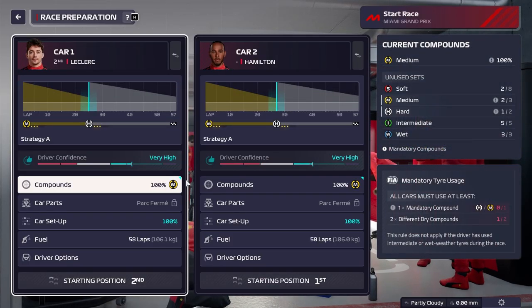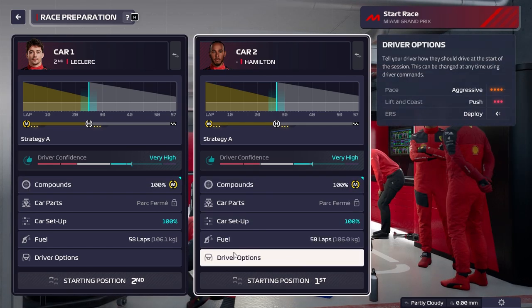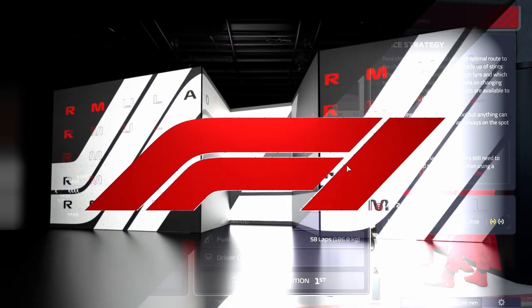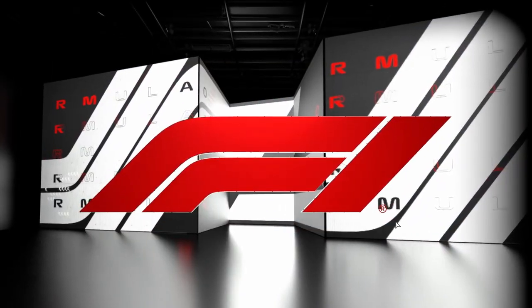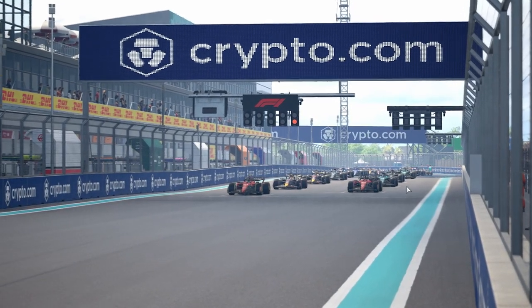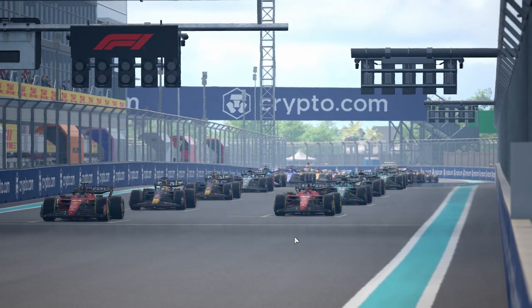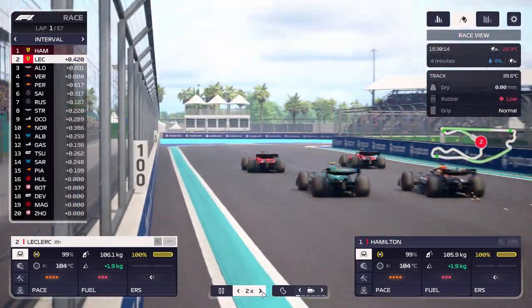We're at plus-three and plus-fours across the board. Fingers crossed nobody goes onto softs. A lot of people are starting on softs, which means they're going two stops — even soft-to-hards won't last the full race distance. So we'll commit to a two-stop strategy early on.